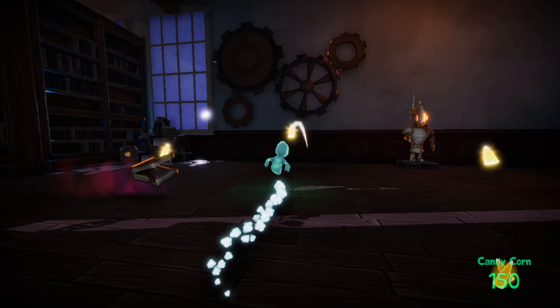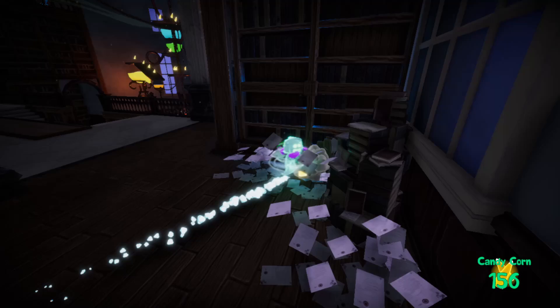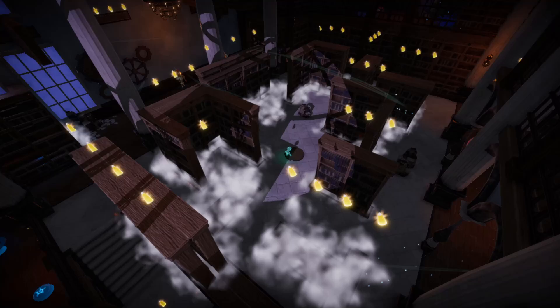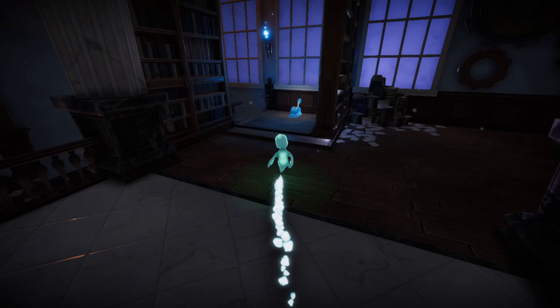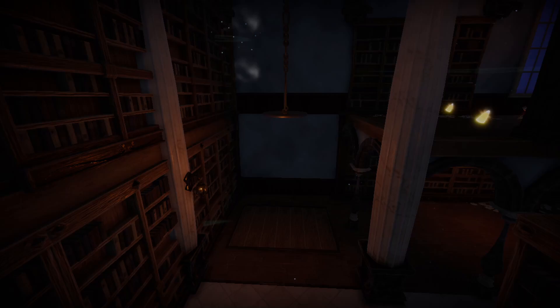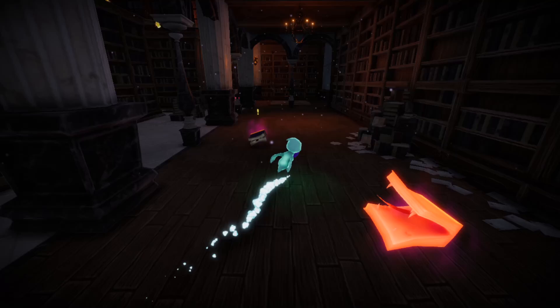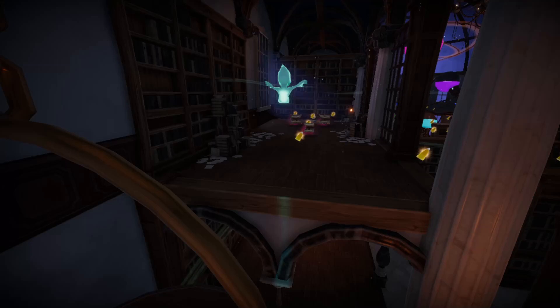We've got so much candy corn right now. I should probably hit the switch, but there's stuff over here I want to see first, just in case it changes the library entirely. We'll hit the switch now — that's what I thought it was going to do. Does that switch it back? Let's find out. No, it's for that — okay, that's good. Let's do that then. I do want to go down there at some point, but I also want to climb to the top of this and see where it leads, because it looks like there's going to be a bunch more candy corn.